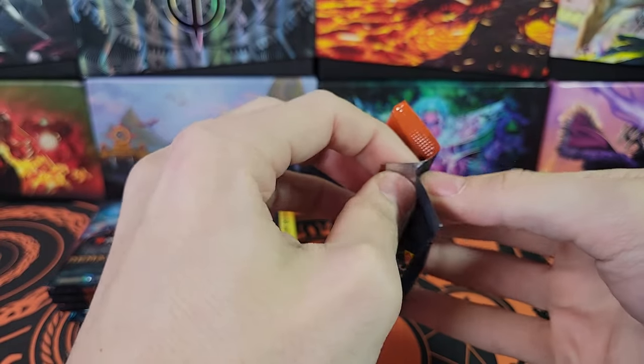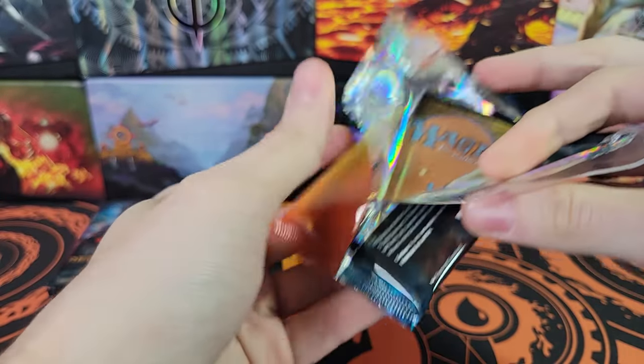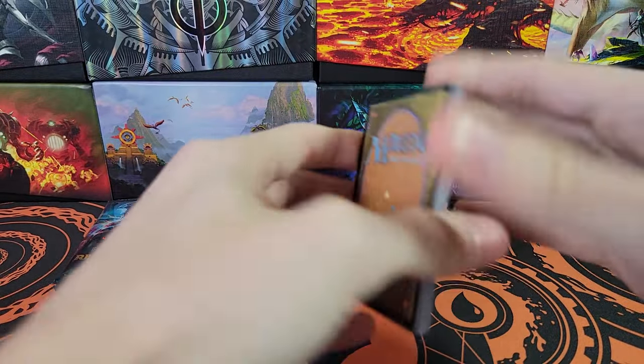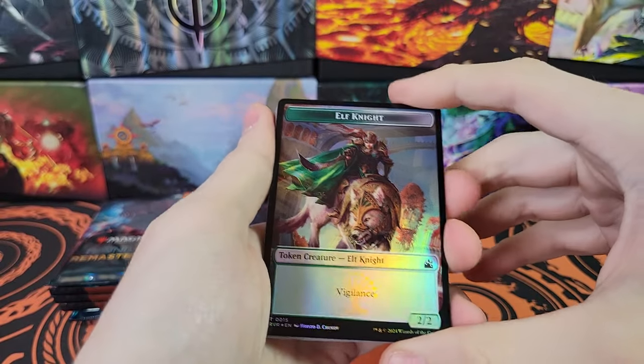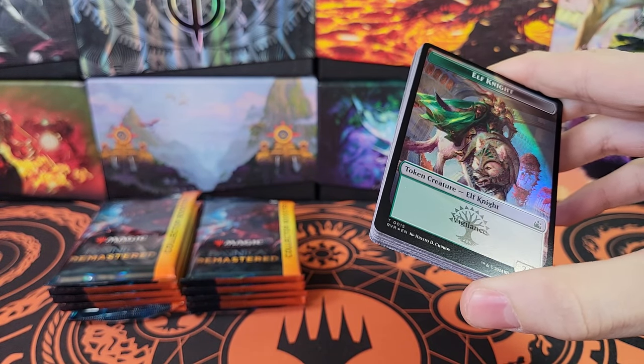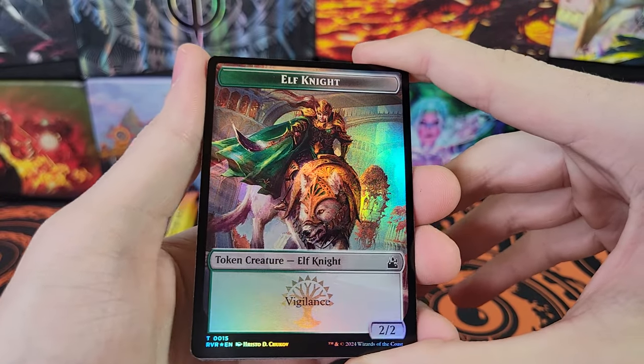So 266,000, if I'm remembering correctly, is actually less than Brothers War. I'm pretty sure. So that means that they are reducing Print Runs, or at least for this set, they reduced the Print Run a little bit. Because I think for Brothers War there was over 300,000.